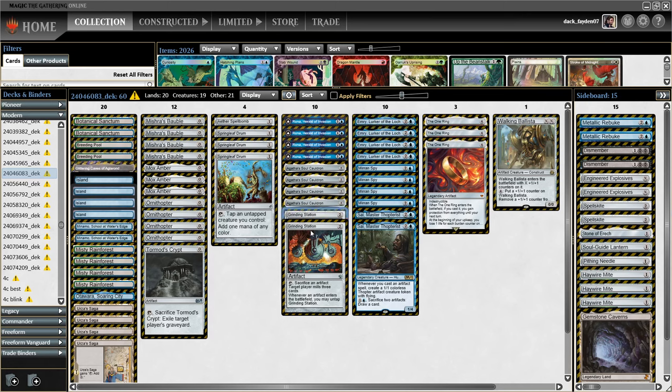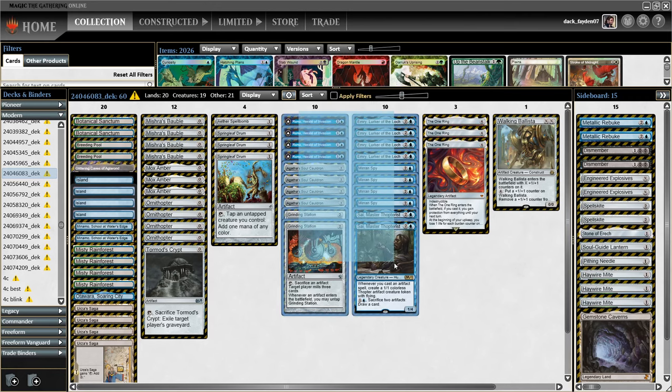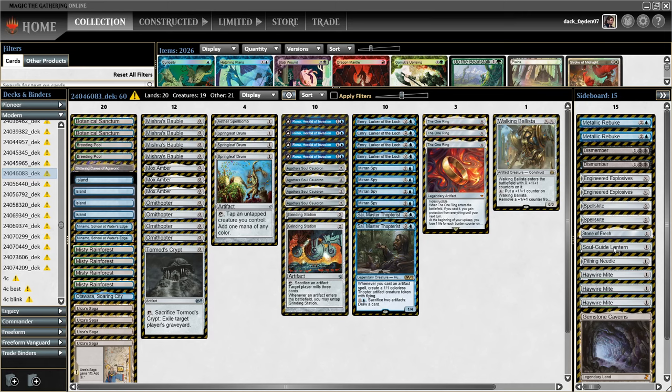Spellskite is a good target for Grinding Station but also kind of debatable — I wasn't feeling the need in a lot of matchups to bring it in. However, it provides a very cool ability if you exile it with Agatha's Soul Cauldron and can really effectively protect your combo pieces. Tormod's Crypt is in the main because it costs zero mana and works well with Emery. On the sideboard I have Stone of Erech, one Soul-Guide Lantern, Pithing Needle, three Haywire Mites — which is the only reason I play green in the mana base — and a second Gemstone Caverns.